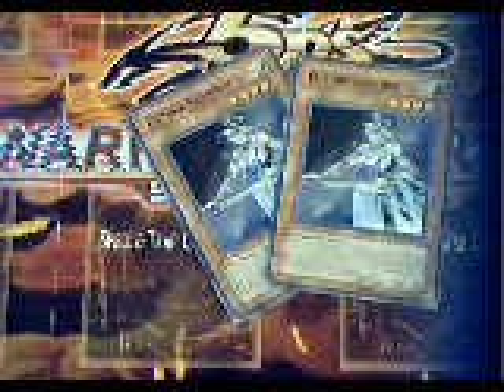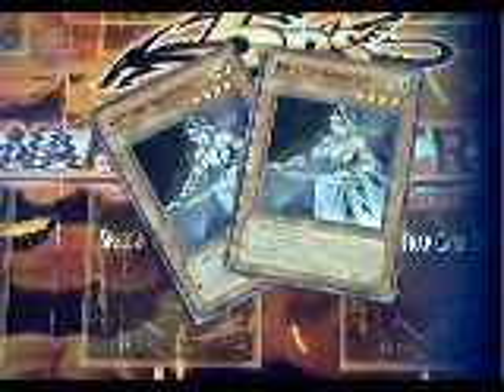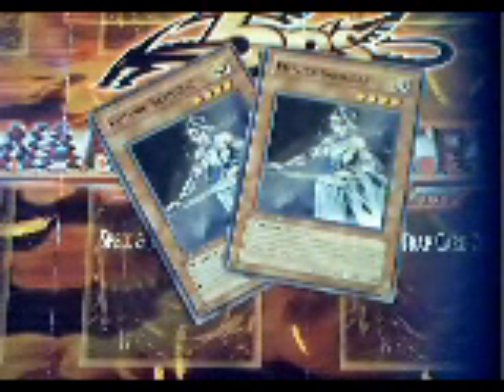You get 2 Future Samurai — 4-star Gemini monsters with 1,600 attack. They're pretty good Geminis. You can normal summon them again to get their effect, which lets you remove from play one monster from your graveyard to destroy one face-up monster. So you can destroy your opponent's monsters with that — pretty good.